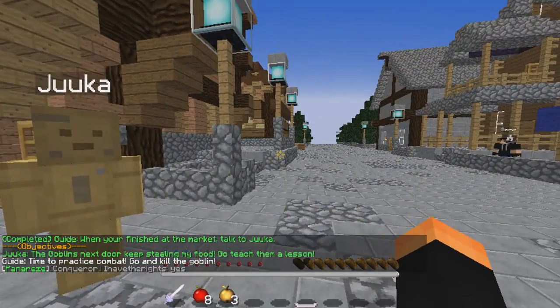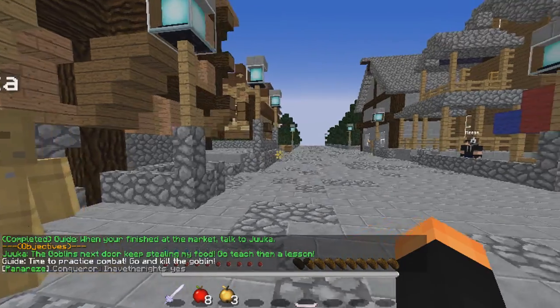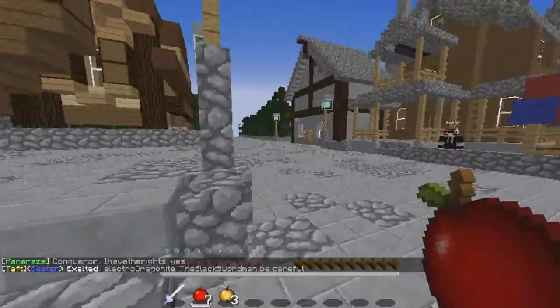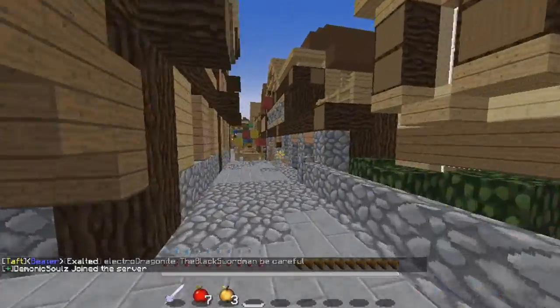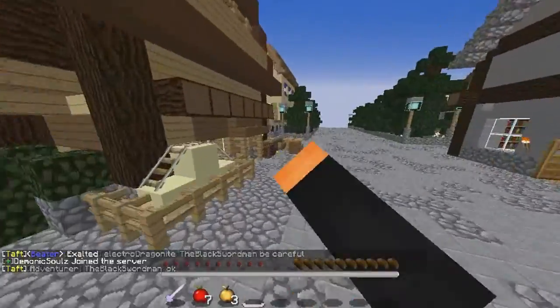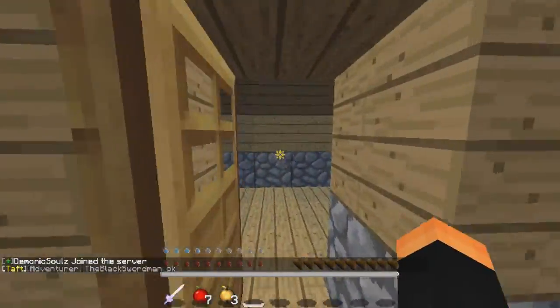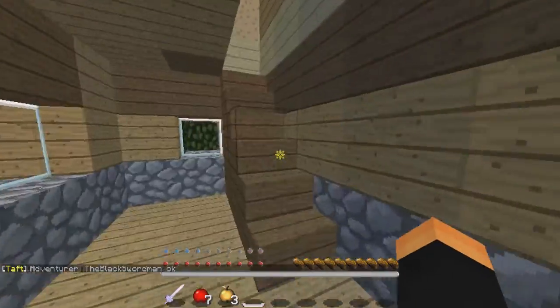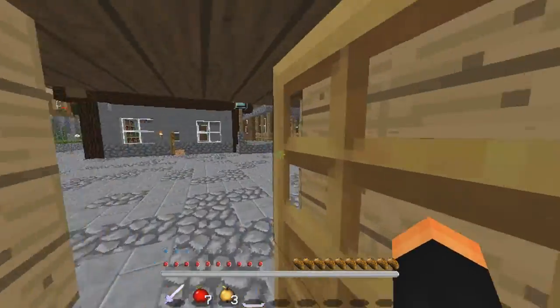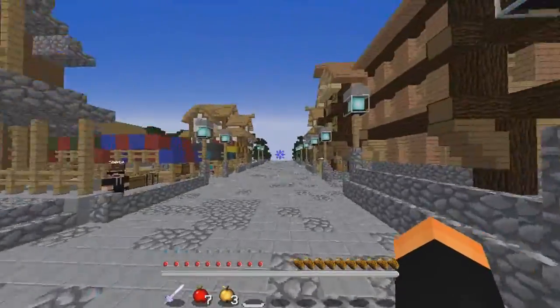Objective: the goblin next door keeps stealing food — go teach them a lesson. I'm looking around — it's either this house or the other one. I pretty much invaded someone's house and I apologize.